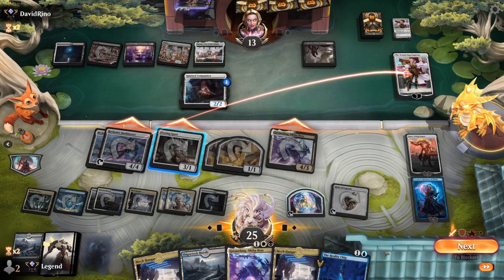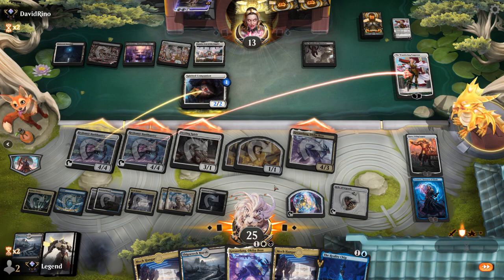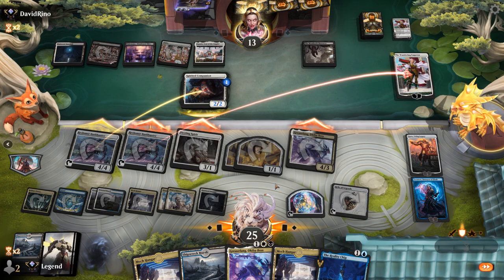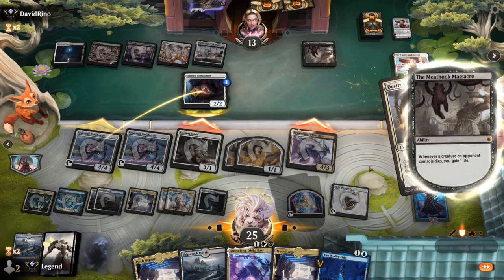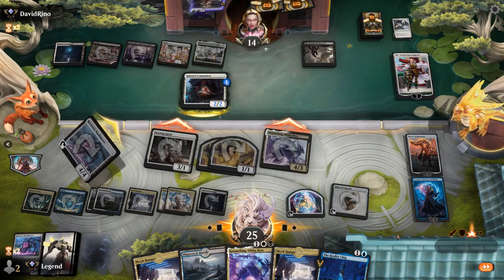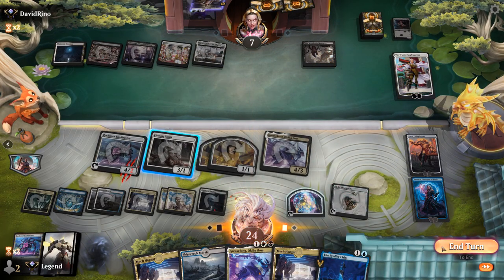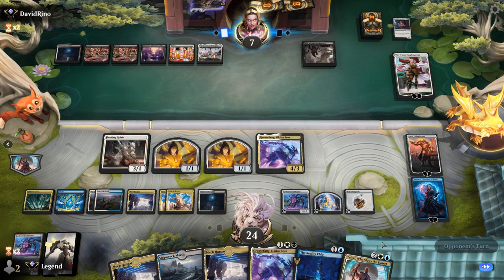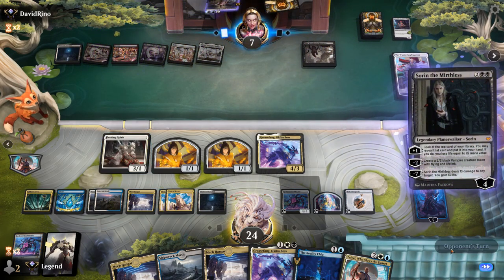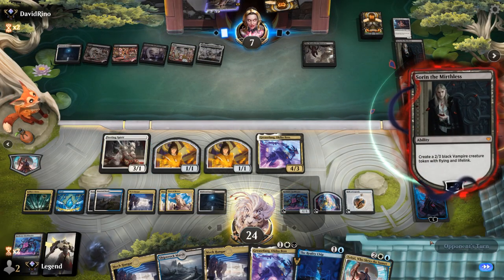What if we attack face with everyone? Do we have lethal — opponent chumps, we can survive — so we take out Emperor, attacking with maybe both Bankbusters. Grease Fang and Fleeting Spirit can go face, and we can give Spirit first strike as well. They might have removal for the second Bankbuster to keep Wandering Emperor alive, although everything is going to untap with the Teferi emblem so they won't actually be able to exile a tapped creature with it. We use Shields Up on double Plaza, protecting Grease Fang. Opponents are trying their best but our weird synergies are kind of getting it done.